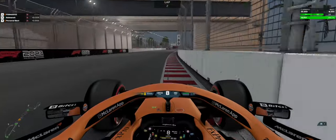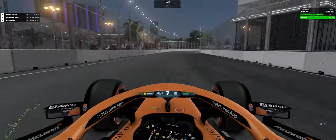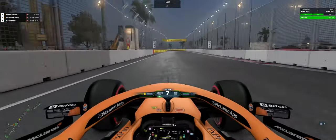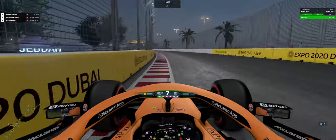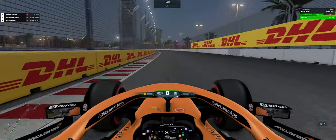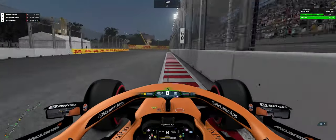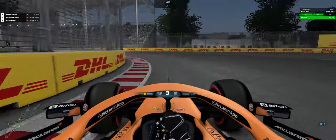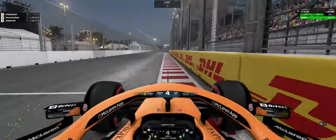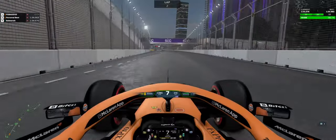As we now head into the final sector of the track, you can see another chicane and again we're using absolutely all of those curbs. They're completely flat, they're pretty much just like the normal track, so there's no harm in using them — they're basically considered the track. As we now head into the final corner, braking right before the 50-meter board into third gear, late apex, getting a nice exit, and that is a quick lap of Jeddah. Now we're going to get a bit closer into it.